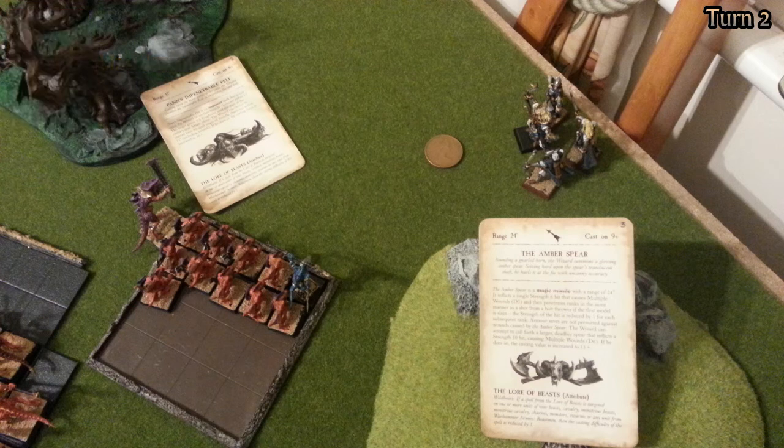So then it's back to me. The scouts seem like a good unit to attack. I reform my unit of Skinks with the Skink Priest and move the Old Blood back into the unit. I cast Amber Spear — I can only hit two of his models, but it's better than nothing — and kill two models. The coin there is an objective; there are four of them, and you get 100 points for having your unit closest at the end. I then cast Pan's Impenetrable Pelt again to keep the toughness buff up.